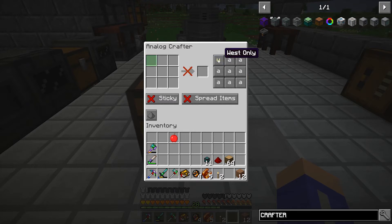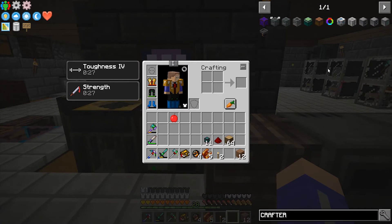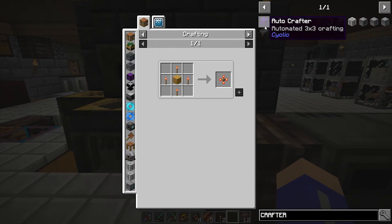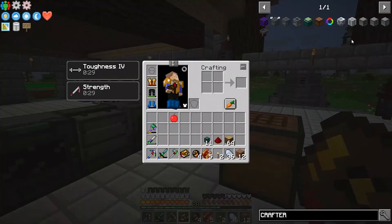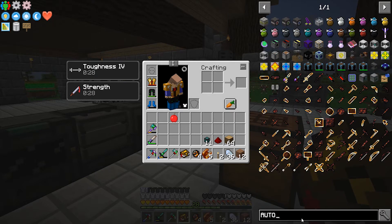It also requires grid power - oh crap. The batch crafter requires two of these, and that one requires two more. Actually, we could probably make the tier three auto crafter - automated three-by-three crafting. Or wait - what does the auto compressor do? Let me check.